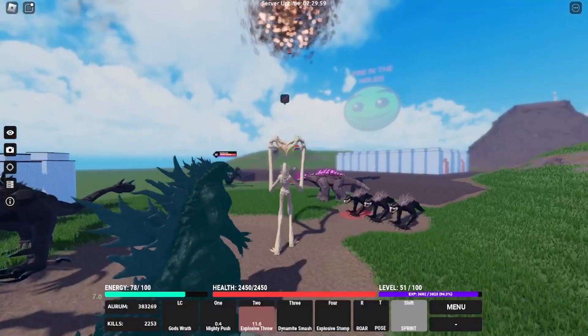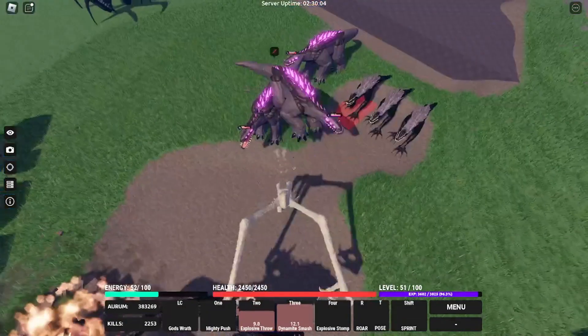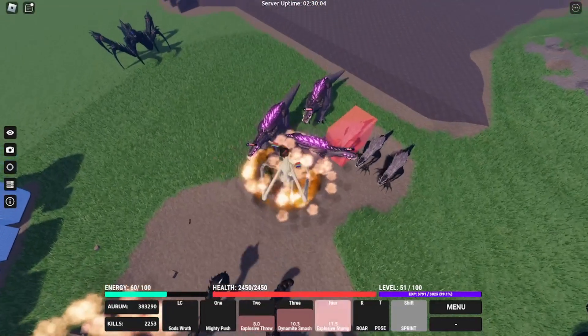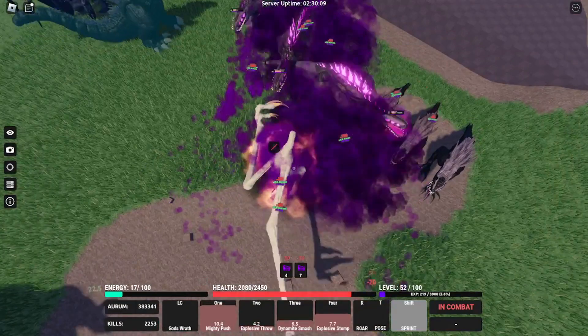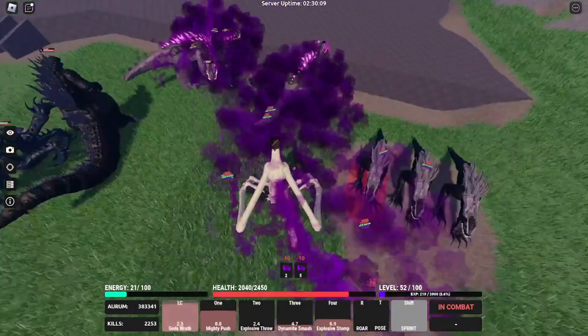Now it's time for the last attack — Explosive Stomp. Explosive Stomp does 940 damage and doesn't add knockback, so it's kind of like a last resort if your Mighty Push isn't ready.